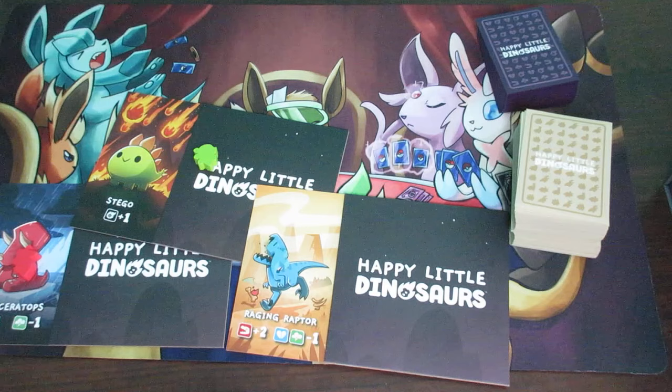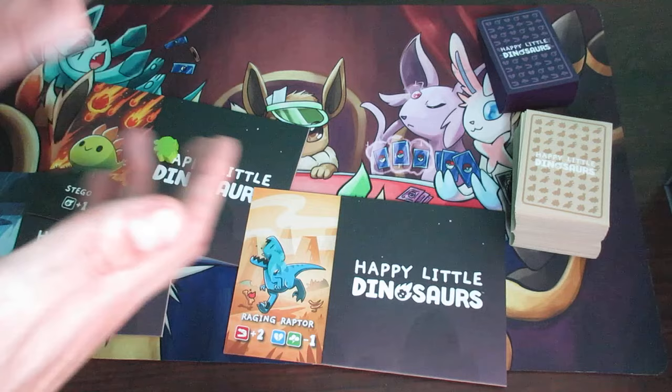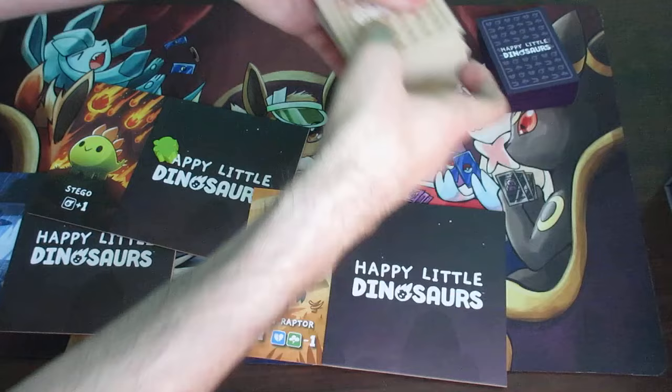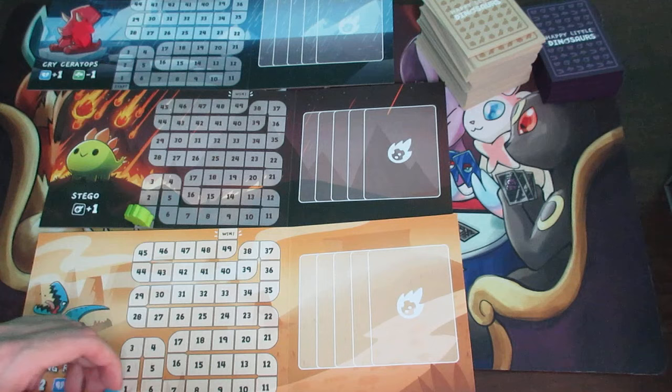Each player needs their own designated area. In normal circumstances you'd have a table with everyone getting their own space. Each player is going to put their meeple on the start space — make sure you place the meeple on Start, not on the one space.